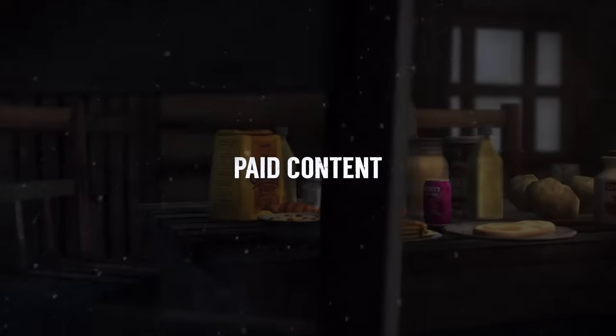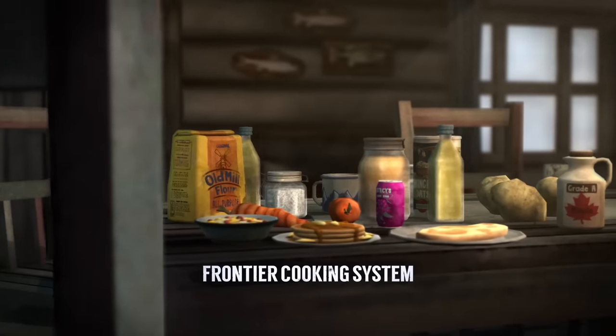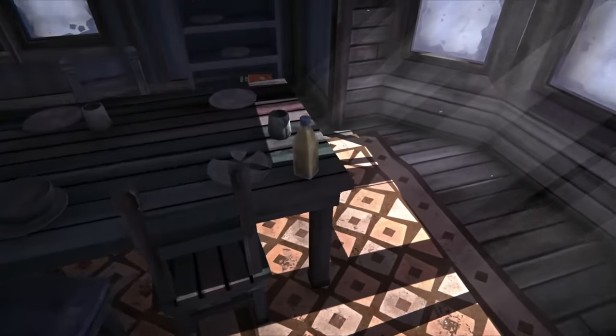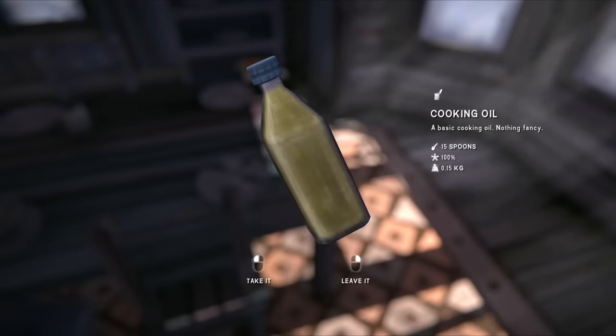Part 3 of the Expansion Pass features a significant new addition: the Frontier Cooking System. We've added several new ingredients to the game, including potatoes, flour, salt, broth, carrots and more — all the basics that you'll be able to use in combination with some of our existing food items to cook up some great bear delicacies.